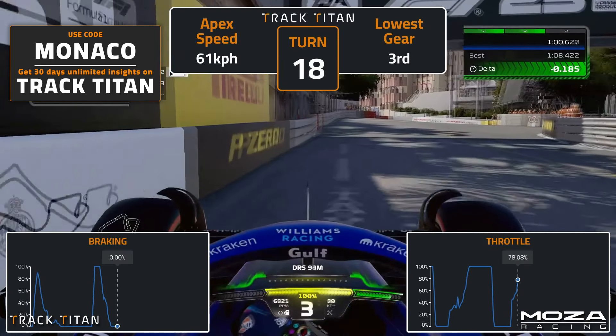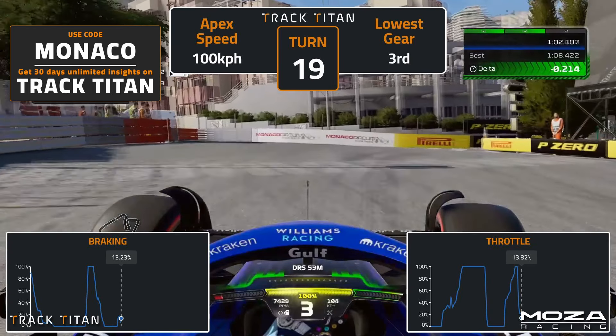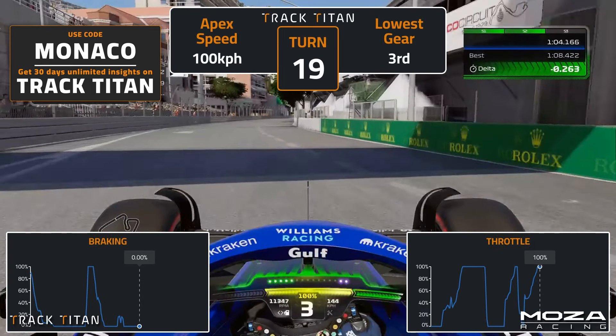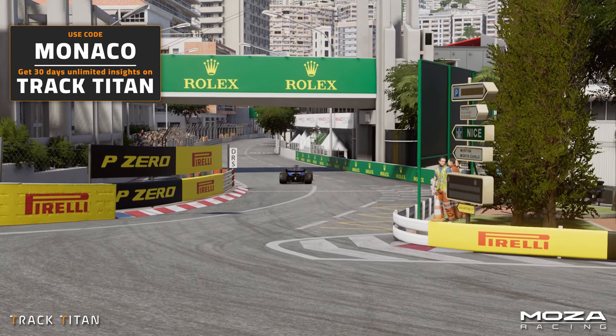Into turn 19, start braking shortly after the red barrier and turn in quickly afterwards. You'll only need to dab the brake here, so for the most part, coast to the apex and modulate the throttle out of the corner, taking care to avoid using too much kerb on the left-hand side, and then you can power out to finish the lap.